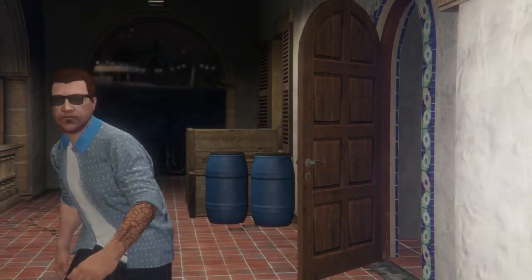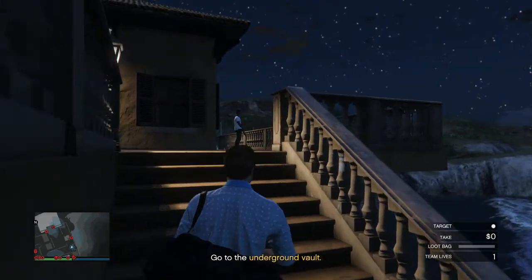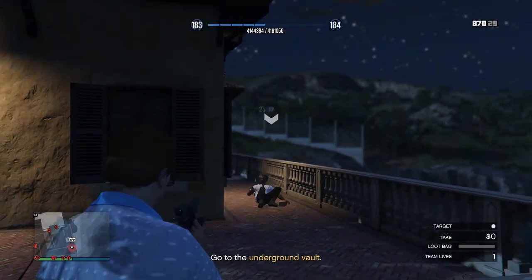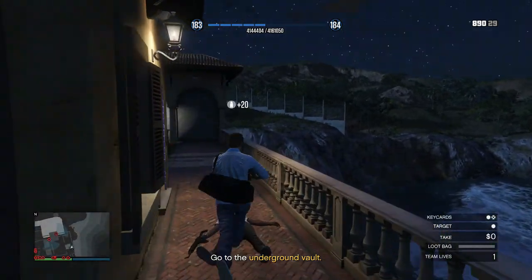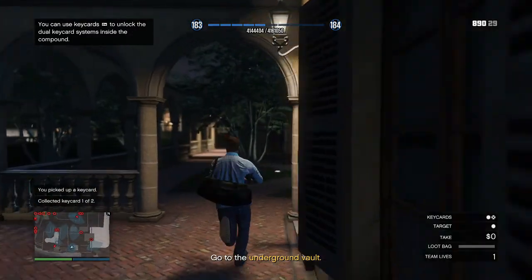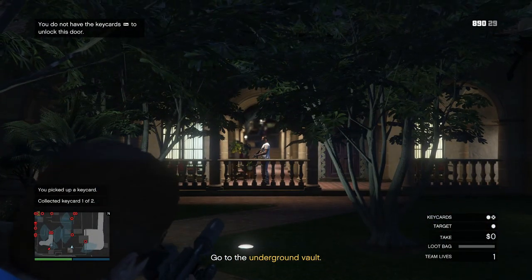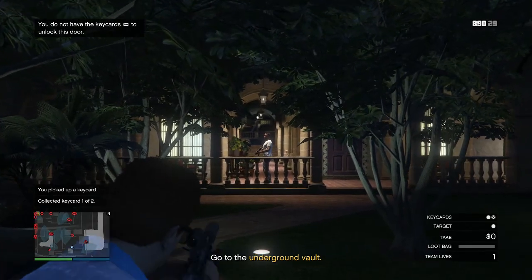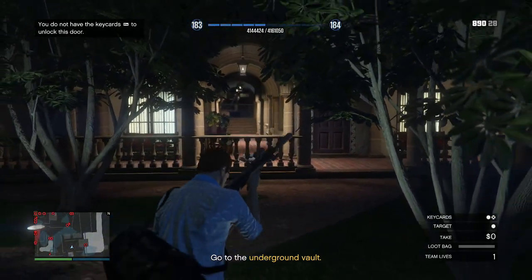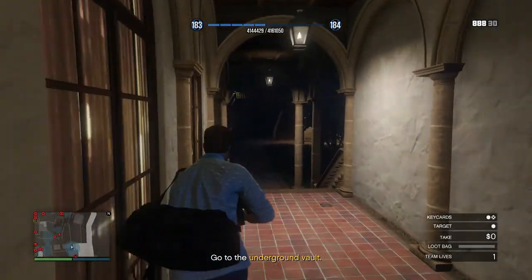Once you're able to, pull out your weapon and head up these stairs with your AR. Shoot this guard in the head. You can grab his key card if you want to, but it's not necessary. Head out this way — there's going to be another guard here, but don't shoot him yet. Wait for the guard back there to move, and then shoot him. Once you shoot him, come in here and go right, then go left.